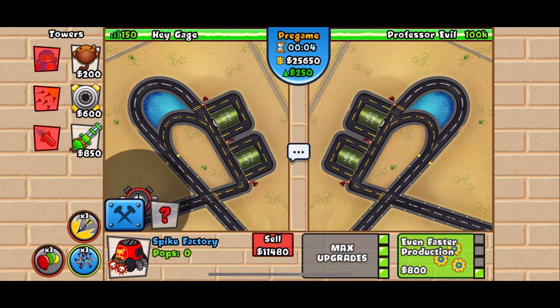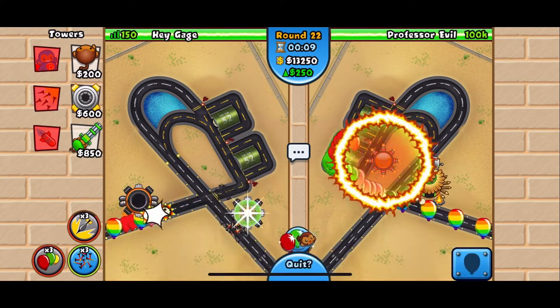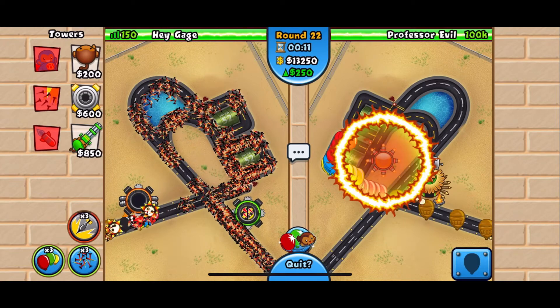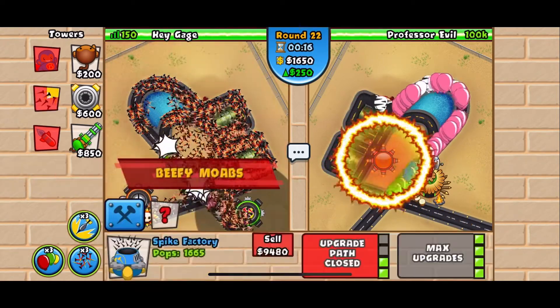The first tower we will be placing is a 4-2 spike factory on the far left side of the map, and immediately after that we'll be placing a 2-4 spike factory on the other side of the map, which is going to give us the ability to use our spike storm. Right after we use our first spike storm, you will notice at the bottom of the map that the BFBs start pushing.